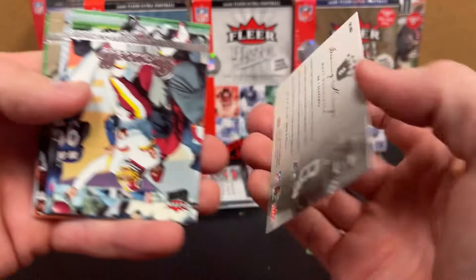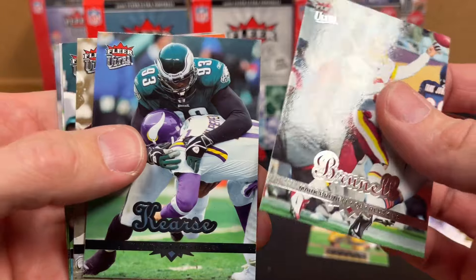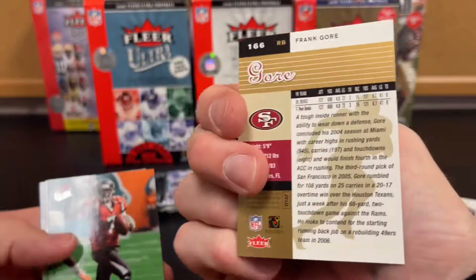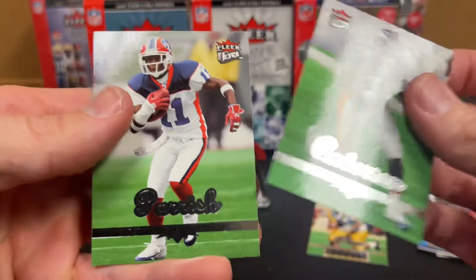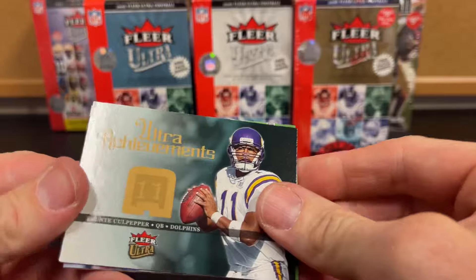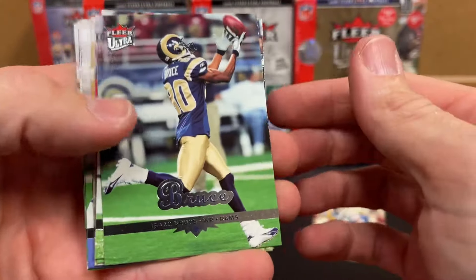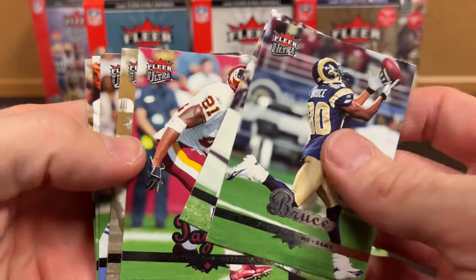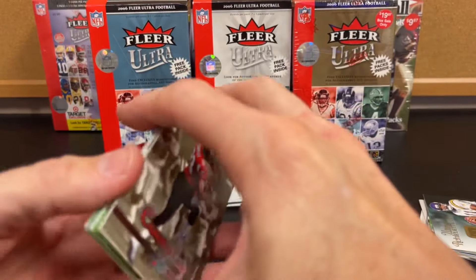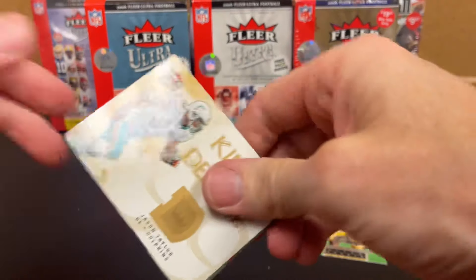Matt Hasselbeck. Scoring Kings. Pretty much an insert in every pack at the front, it looks like. Brunel. Burleson. Frank Gore — long career. Michael Vick. Isaac Bruce. Taylor. Crumpler. Clark. Perry Hall. We got some work to do to get some good cards out of these, don't we? Jason Taylor. Alex Smith. McAllister. Givens.